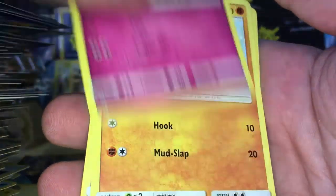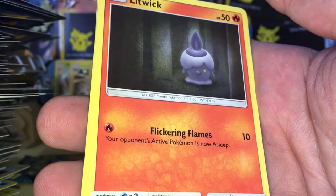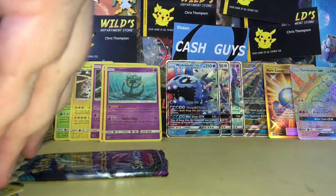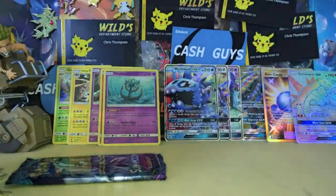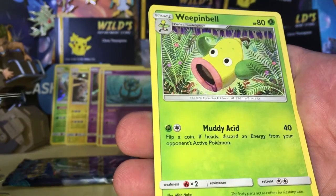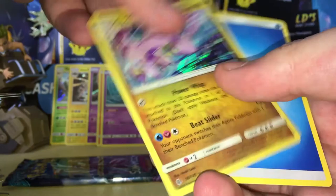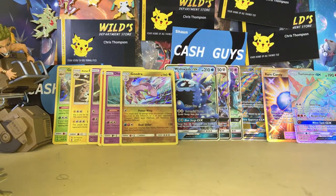Final two packs. We've got a Clefairy, Barboge, Carvana, a Fletchling — all the bulk starting to fall again. Litwick, Hower, Glalie, Weepinbell reverse uncommon, Lampant, and a Hollow Rare Gumi. Goudra — I really like Goudra. Looks like it would be really squishy.